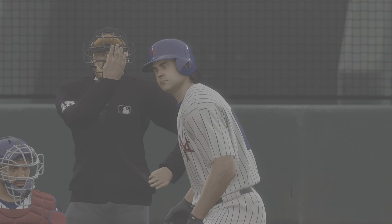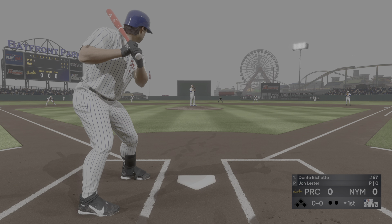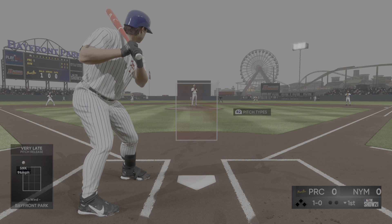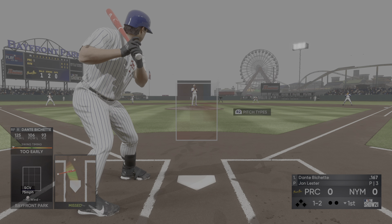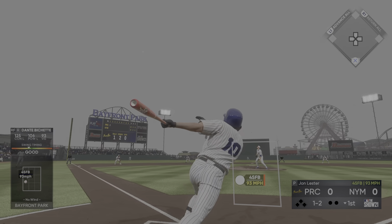Now into the box, Dante Bichette. He'll lead things off here in the bottom half of the first — the right fielder. Here's the pitch — too high, 1-0. That evens it up, 1-1. A ball and two strikes. First time he breaks out a curveball right there and it's a pretty good one. Now here's a fly ball, well hit — and that baby's gone!